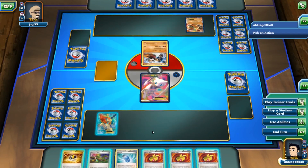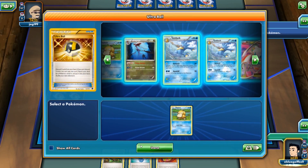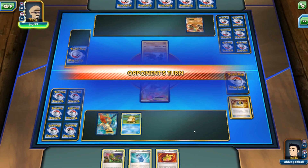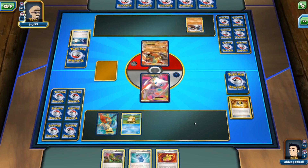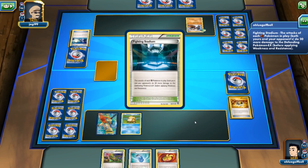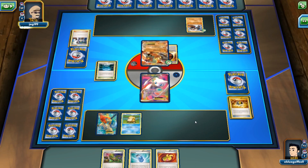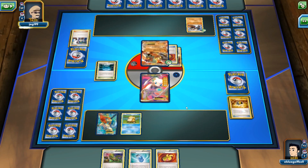Actually this is a pretty bad start. We'll probably end up discarding two Muscle Bands to get Psyduck out, then use Evosoda to get Golduck next turn, and play the Muscle Band and Dimension Valley. But my opponent plays a Switch, brings out — wow, we could see Muscle Band with a Fighting Stadium hitting us for 90 damage and 30 to the bench. That's equivalent to a Dark Rai EX for one energy — that's insane.